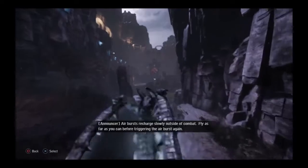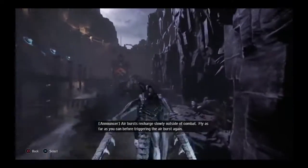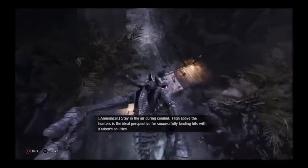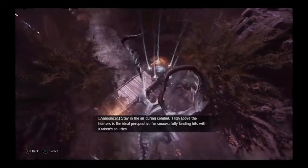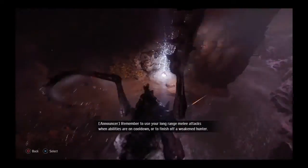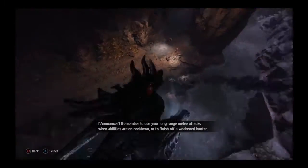Airbursts recharge slowly outside of combat, so fly as far as you can before triggering the Airburst again. Stay in the air during combat — high above the hunters is the ideal perspective for successfully landing hits with Kraken's abilities. Remember to use your long-range melee attacks when abilities are on cooldown, or to finish off a weakened hunter.